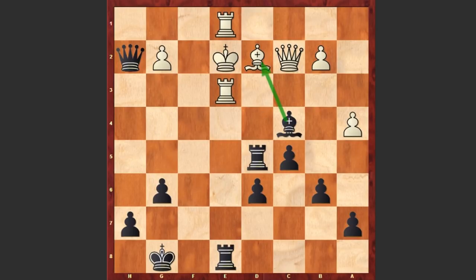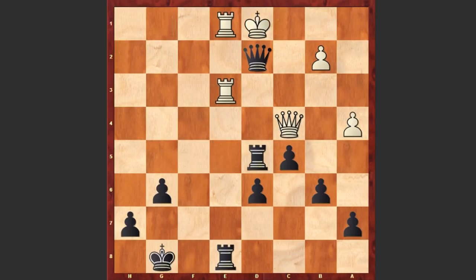Mikhail Tal is simply removing the defender. If Qxc4, then Qxg2, cxd5, followed by Qxd2 checkmate. Another brilliant game where Mikhail Tal demonstrated his sharp tactical skills. Thanks for watching, and I hope that you enjoyed this brutal game. Good luck.